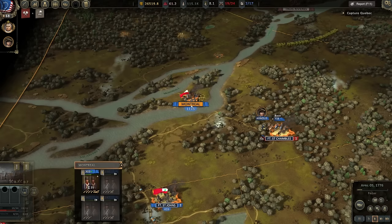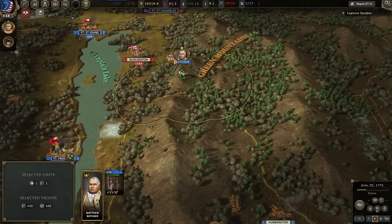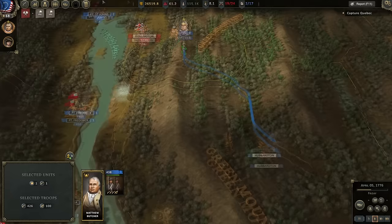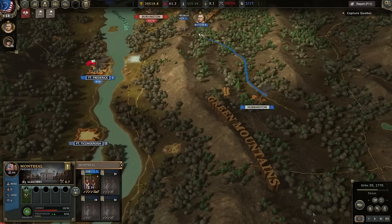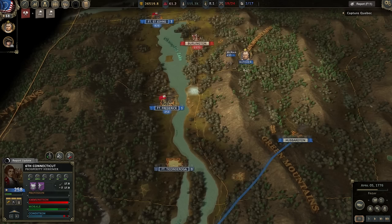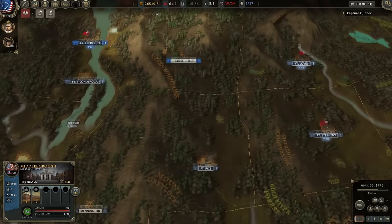Montreal — let's check provisions, maybe some reinforcements. We're going to pull McNair and Butcher back to Hubberton so they can replenish. Then Benedict Arnold is going to stick in position — we have 1,100 troops at Montreal. We don't know what the enemy might be sending down the river toward us from Quebec up here. We have about 1,500 British troops not really encircled but kind of. I assume now that the weather is getting better that provisions will start getting better, but that's not really borne out in what I can see.